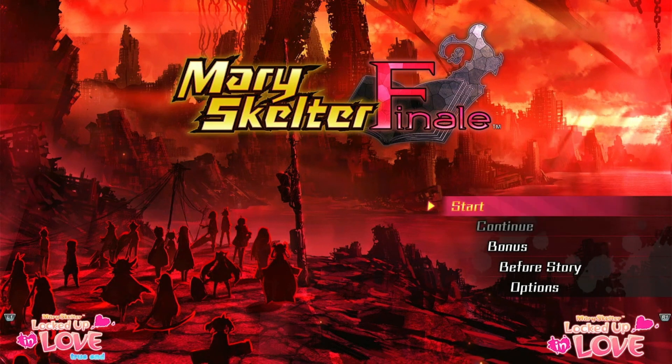The first two games in the Mary Skelter series follow the main characters Jack and Alice as they escape from a jail cell with the help of a powerful group of girls known as the Blood Maidens. Their entire city has been absorbed by a creature known as the Jail, which releases hostile creatures called Martians to attack everyone. Jack realizes he has powers to assist the Blood Maidens, so he joins forces with them to escape — and that takes us through the first two games.